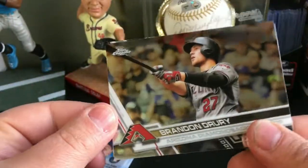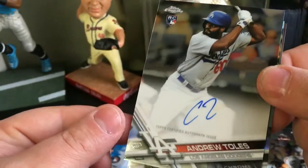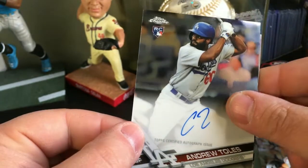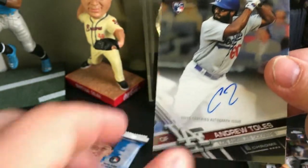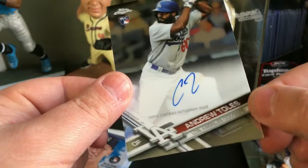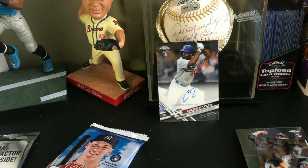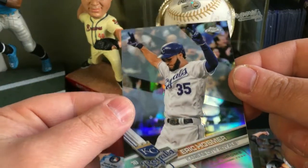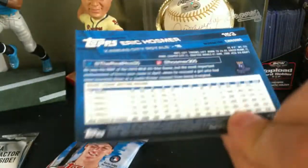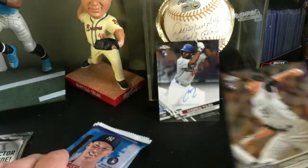Next pack we got Brandon Drury. Oh nice — we did get an autograph out of this! We got an Andrew Toles rookie card auto, so that's pretty cool. An autograph is an autograph — awesome, we'll take that. Also got an Eric Hosmer refractor, pretty cool, and a Kyle Freeland rookie card.